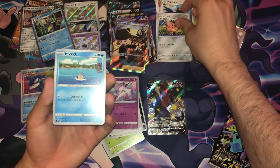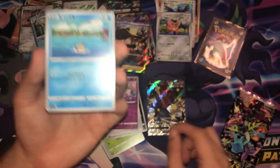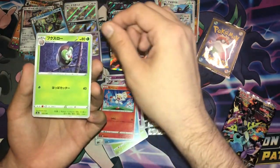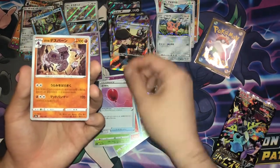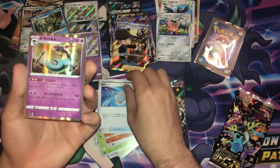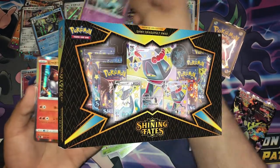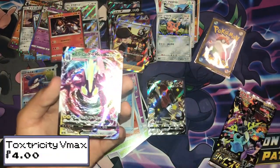We have a reverse holo Cufant. We have a fish that seems to be struggling on top of the water — maybe if it was in the water it wouldn't struggle. We have a Raboot. We have a Dartrix. We have a Balloon. Not a clue what that is. We have a Dreepy thing. Dragapult holo — very nice, love Dragapult. Cannot wait for the Shining Fates Dragapult Premium Collection box. I don't recognise that. Wow — Toxtricity VMAX as well!